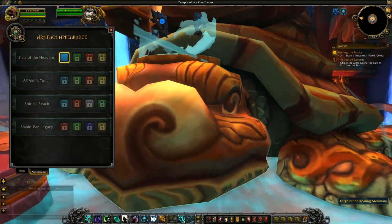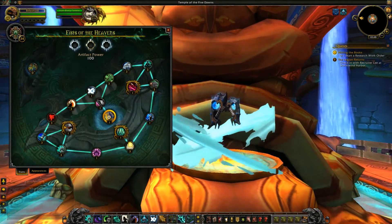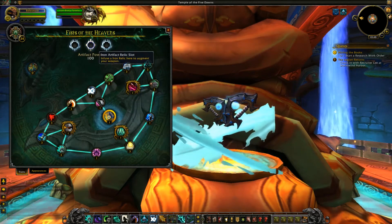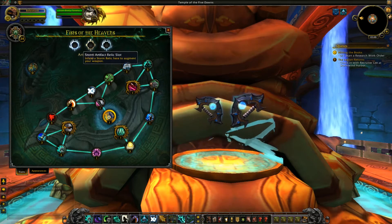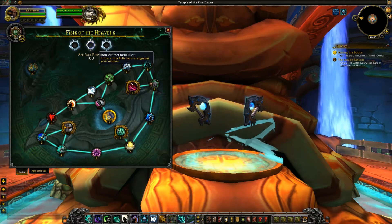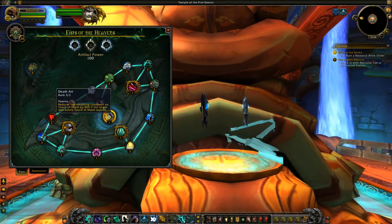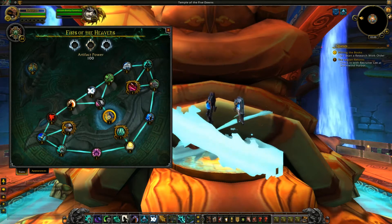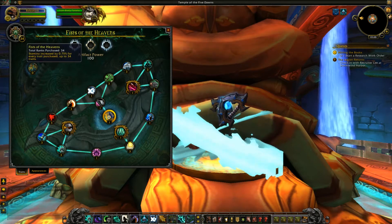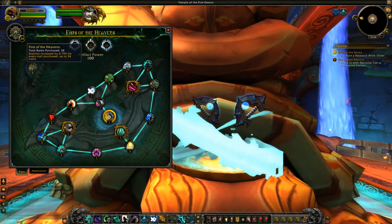Let's click the Giant Turtle and see what we come up with here. First we're going to go into the traits and then talk about the appearances a little bit. Here are your Relic Slots — you'll be able to socket in your Artifact Relics that you find in Legion. This is going to increase your item level, as well as unlock your ranks, as you can see some of these go up to rank 3. Here's your weapon level view, and as you can see I have a maxed out set of weapons here because I'm on the max level server.